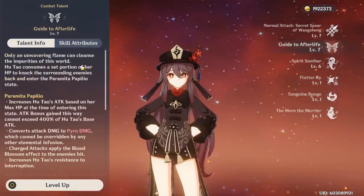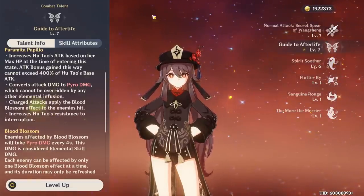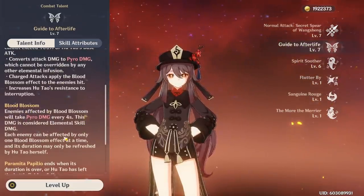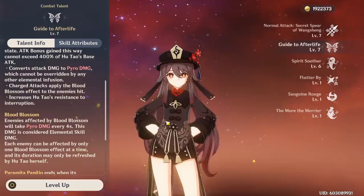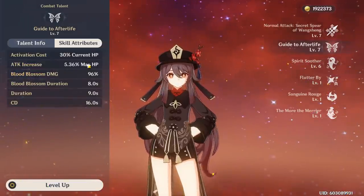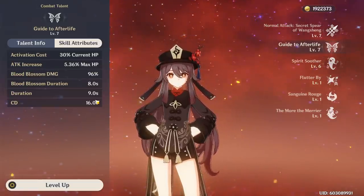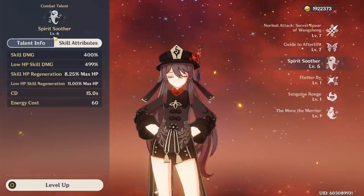Her E is pretty huge — really really good. It's a bit like Childe's E in that you don't want to be attacking outside of it. I'll basically never normal attack on Hu Tao unless my E is active. It gives you an attack bonus based on your max HP and converts your damage to Pyro, which is massive. When you charge attack it applies Blood Blossom to the enemy — a Pyro damage over time effect. Just like Childe's E, if you swap out the E ends, so you want to maximize its uptime and only attack on Hu Tao when your skill is active.